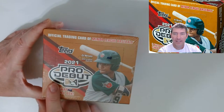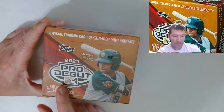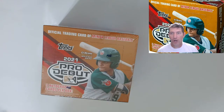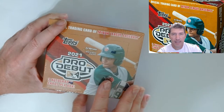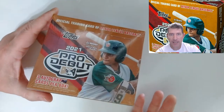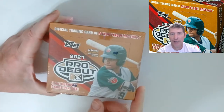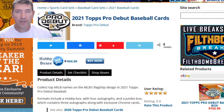At the time, the price difference was like 10 or 15 bucks to distributor, and it was a better deal to get the jumbos because they were advertising more hits - like three autos and three relics or something. You were getting more than what you get out of the regular hobby boxes. Now on the market, jumbos are going for like $150 and the regular hobby is around $90.